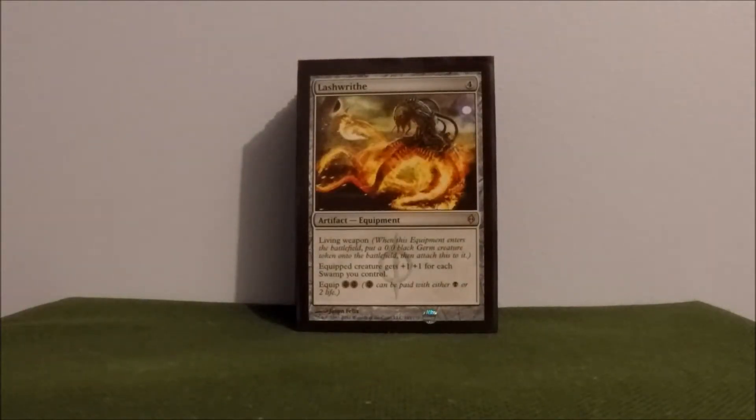Lashwrithe — because why not, I'm playing Mono Black. Each creature gets plus one, plus one for each swamp I control. Just keep strapping it up to whatever's alive. Get that on Erebos and just swing for lethal commander damage if I can get them through.